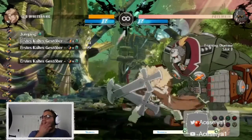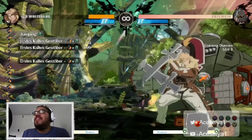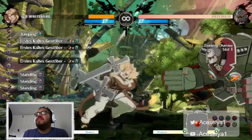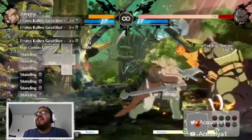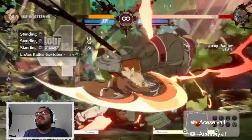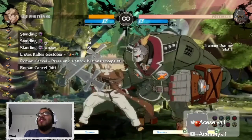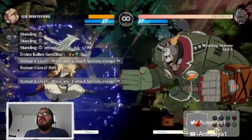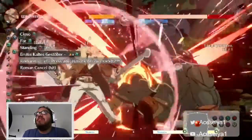When it comes to combos I'm not too experienced, but I can tell you some decent ones I've figured out. If you do something like square three times close to him, it can lead into his stance - stuff like that which is really cool. This can also lead into a Roman cancel. For Roman cancel you press three buttons - kind of like how people used to do the sparking blast in Dragon Ball.